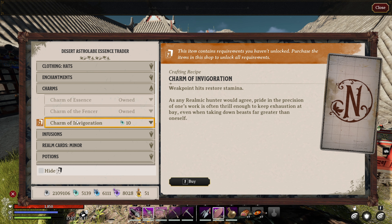The next trade added to the game is the charm of Invigoration, which was added at the Desert Astralab. With this charm, weak point hits will restore your stamina.